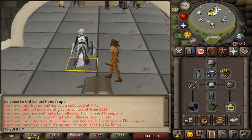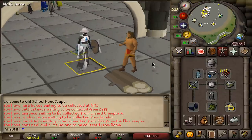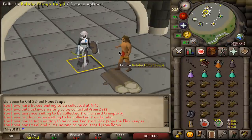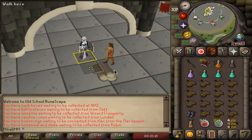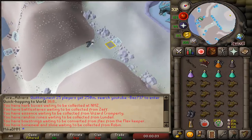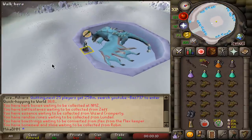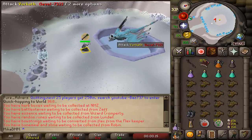And the moment we have all been waiting for — the maximum tier setup. 150 million is what this costs at the moment of recording this video. This is going to be a fun little challenge to compare with the other two setups. This is going to be my inventory going into it — I'm not really going to be changing much about it. Let's start with our first hour and see how it goes.